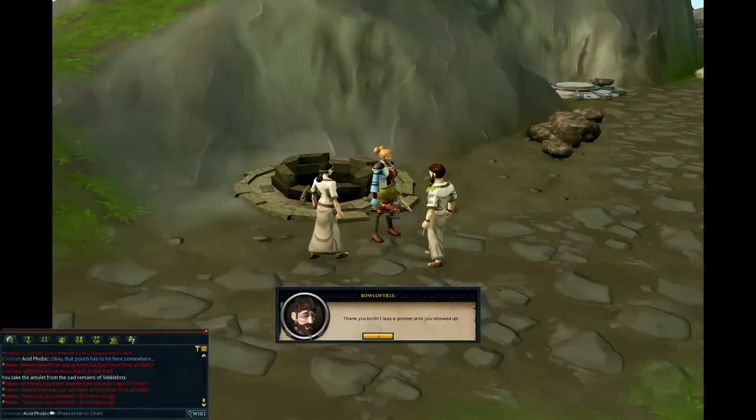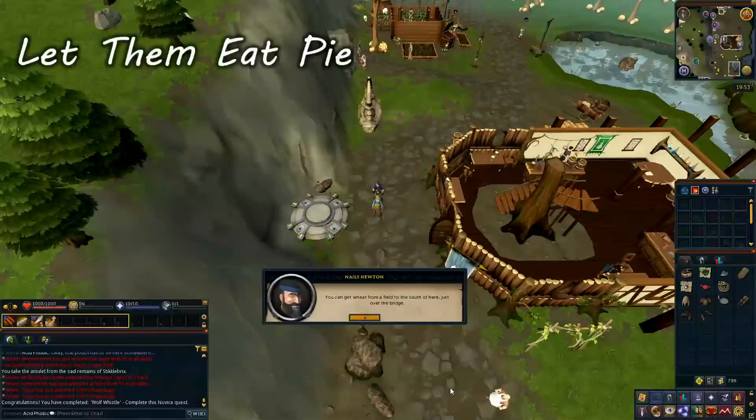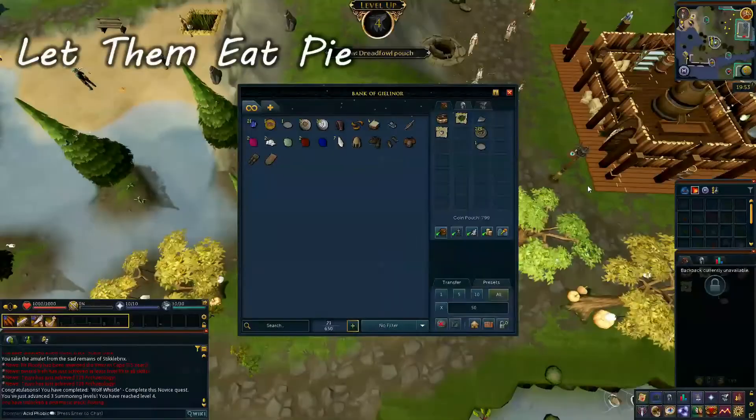From the well, head north to speak to Nels Newton to start the quest Let Them Eat Pie. From Nels, head south and back across the bridge. If your inventory is a mess, you can use the bank to bank some of your stuff before you cross the bridge.